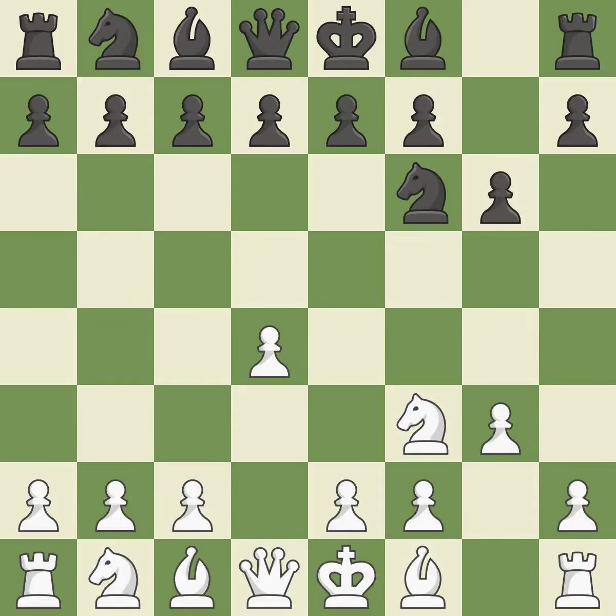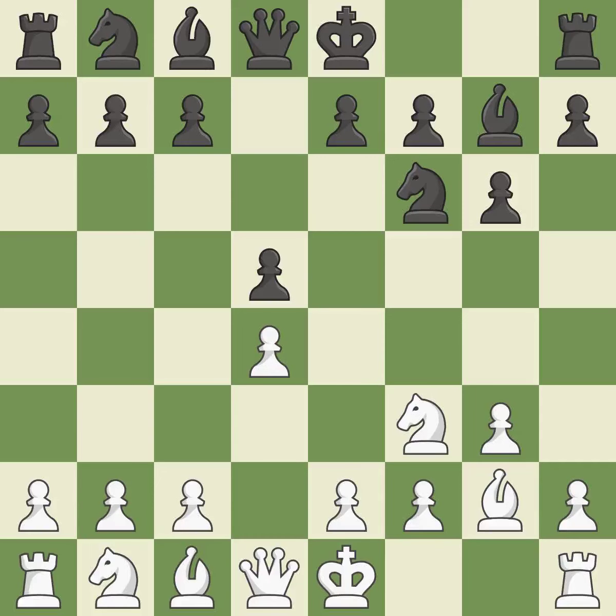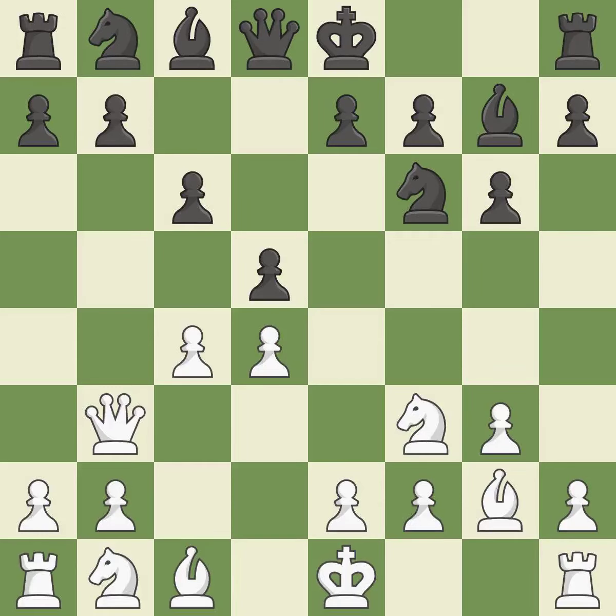In order to dominate the center from the long diagonal, g3 is getting ready to fianchetto the light-squared bishop to g2. The fianchetto move Bg7 places the bishop on the long diagonal, and Bg2 likewise places the bishop on the long diagonal. The bishop will be better off as a result of this, and this defends the attacked pawn.